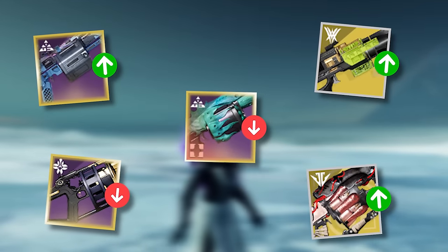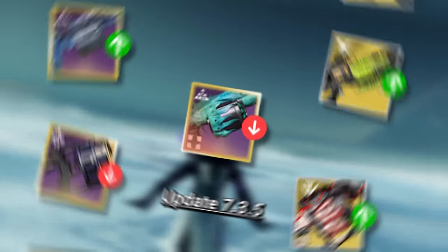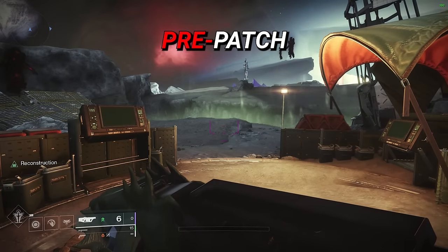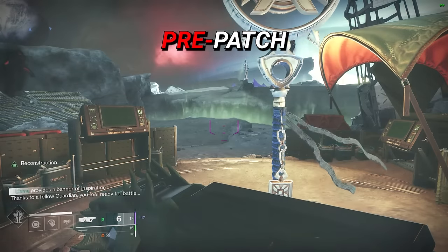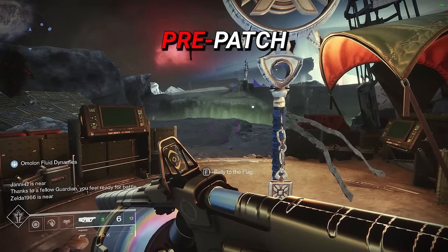Welcome back dear viewer. Today we're taking a look at every change that heavy grenade launchers underwent in update 7.3.5. Starting things off, heavy grenade launchers received a reserve ammo buff of at least 6 rounds depending on the grenade launcher, and as I suspected, this change was dependent on the grenade launcher's frame.